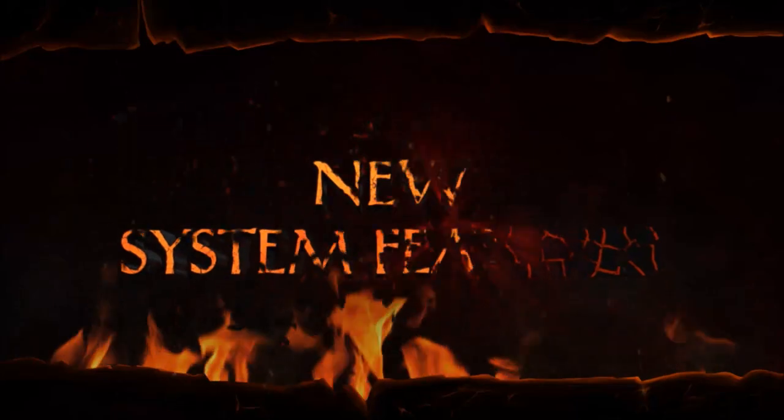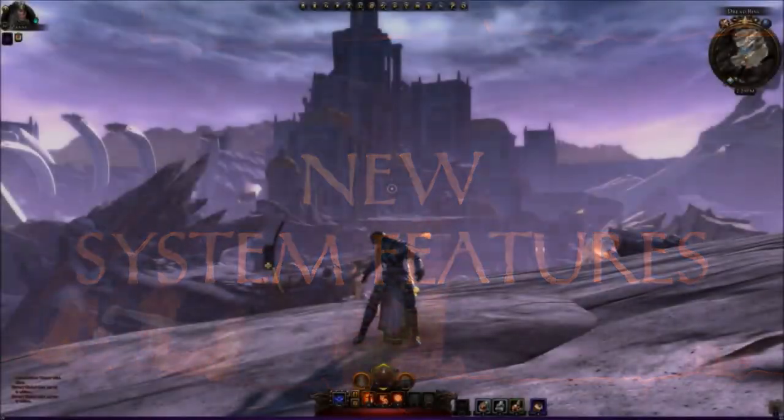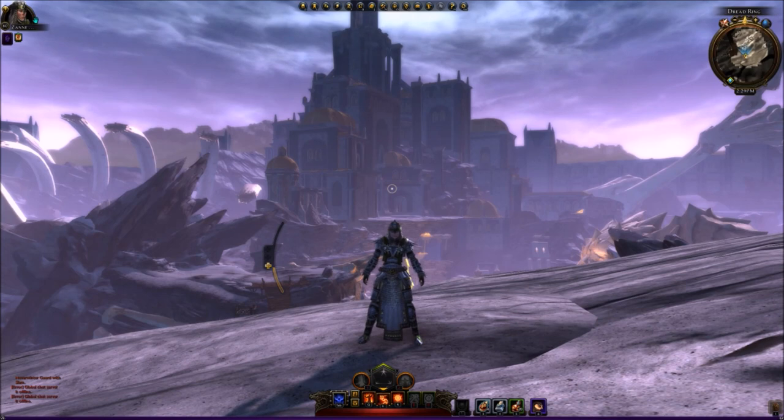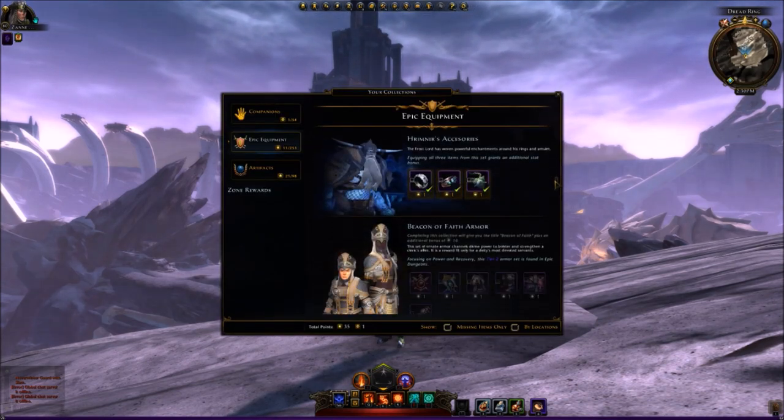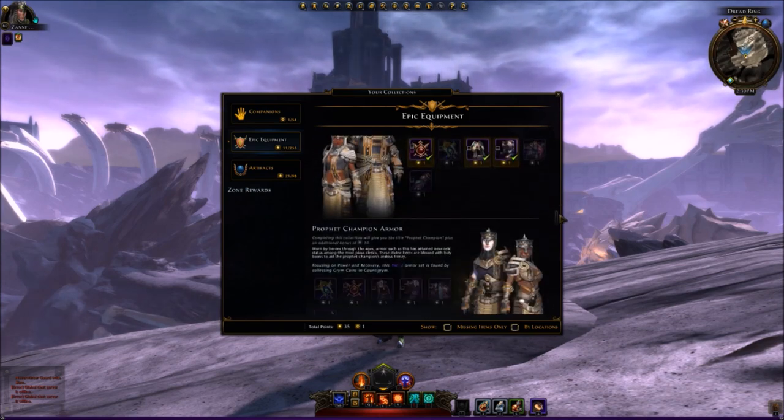Shadow Mantle also adds a number of brand new gameplay features. The all-new collection system reveals the locations of epic loot, making it easier for adventurers to search out missing items and complete their sets of epic gear.